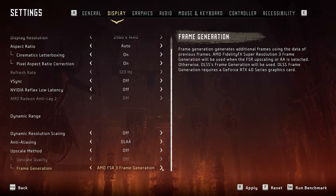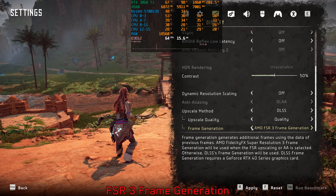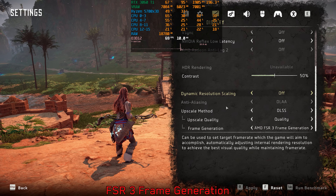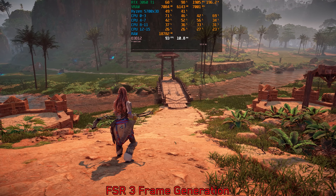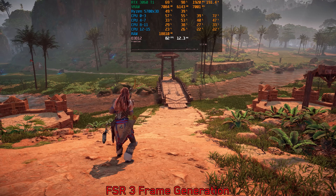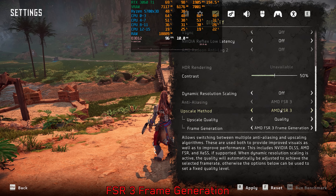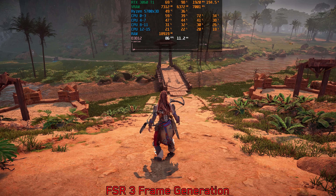The game supports both DLSS and FSR 3 frame generation, but I couldn't get FSR 3 frame generation to work on the 3060 Ti. Getting around 64 fps without frame generation, when I enable FSR 3 frame gen with DLSS performance jumps to around 100, but when I return to the game the performance drops to 92 fps and continues to dip, eventually reaching 72 fps. The same issue occurred when using FSR 3 upscaling instead of DLSS.